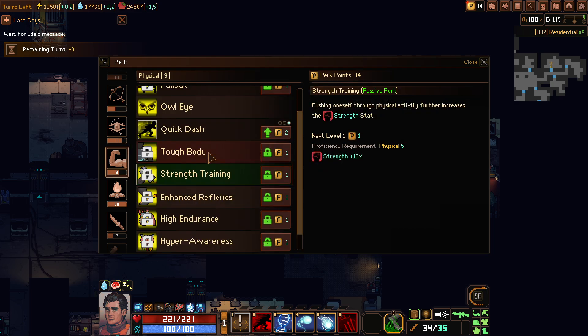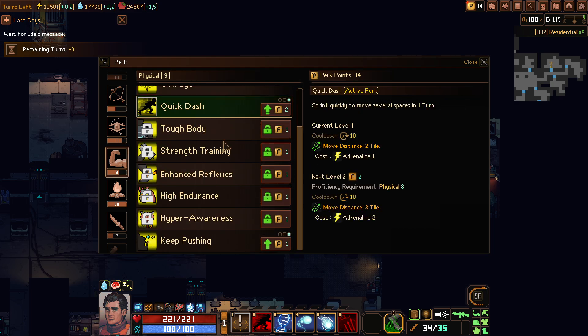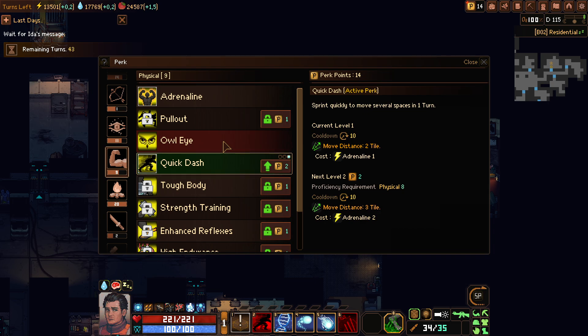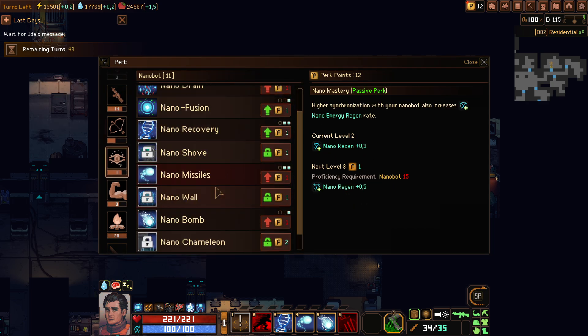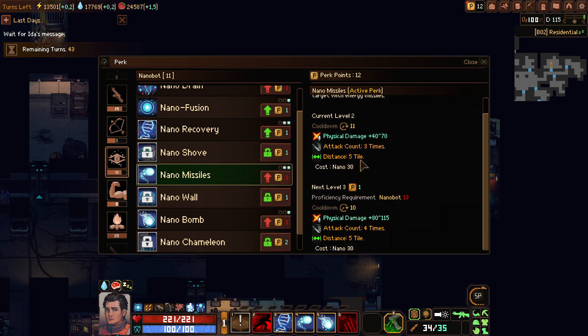For the other stuff that increases a stat, not really worth it. But quick dash at level 2 is going to be very interesting, because it will give you a movement distance of 3 tiles. Let's take that — it's probably going to be useful for some other stuff as well. We can get the next level of nano missiles. Look at this: 4 attacks. Not only does it increase in damage, but also in attack count. So now the nano missiles will do 400 damage, which is kind of like 2 times the damage of my rifle. It will be worth it if we are level 13.